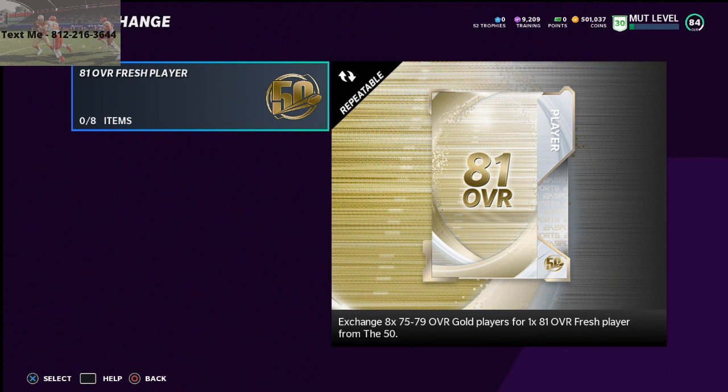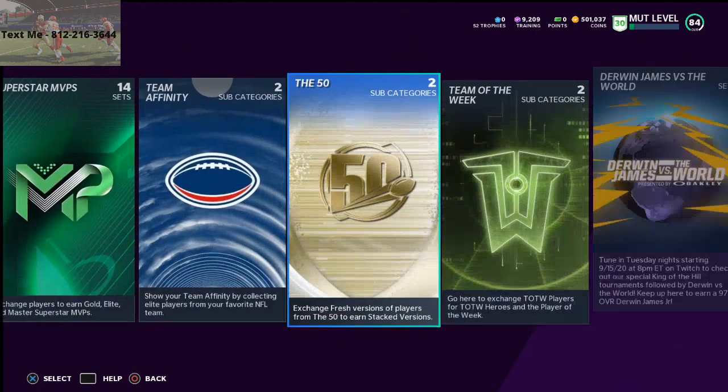All of this can happen for very low cost on your coins. What I recommend doing is getting a critical mass of coins first by doing the power-up method and the solo challenges, selling those power-ups. You could probably get about 300,000 to 400,000 coins if you do all the legends you haven't already done. From that point, once you've got a critical mass of coins, you can do the Get-a-Player packs and roll those into 81 overalls.